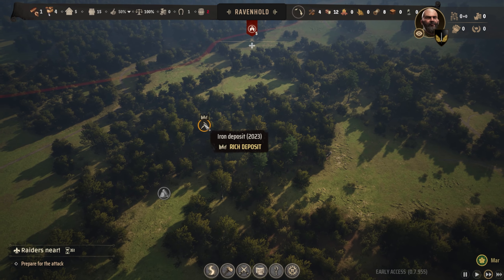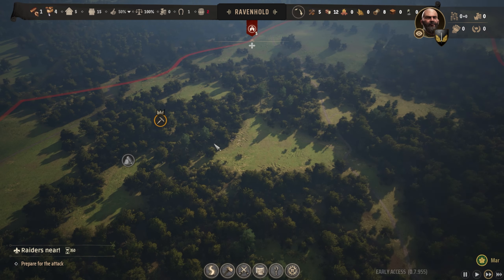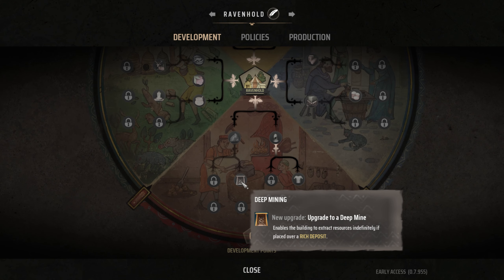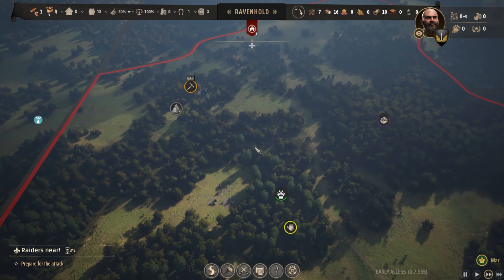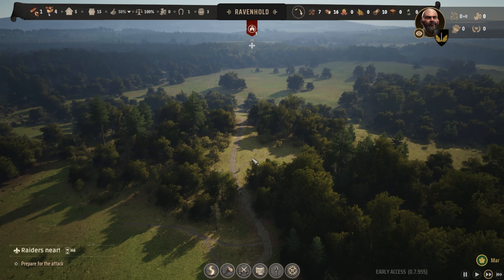There is an ore deposit here — this is called a rich deposit, that's why the crown is over top of it. Rich deposits of iron and rich clay deposits can later be upgraded. If we go down to the industrial tech tree, we can get deep mines, which allows you to place an upgrade on your ore deposit, causing it to be perpetual — you never run out. Normal deposits are in the 140–250 range, but this one's 2,000 — actually small for a rich deposit. That's the only rich one we got, but we do have a lot of nice field quality here. I'm thinking we'll put our burgage or manor house up on the hill.